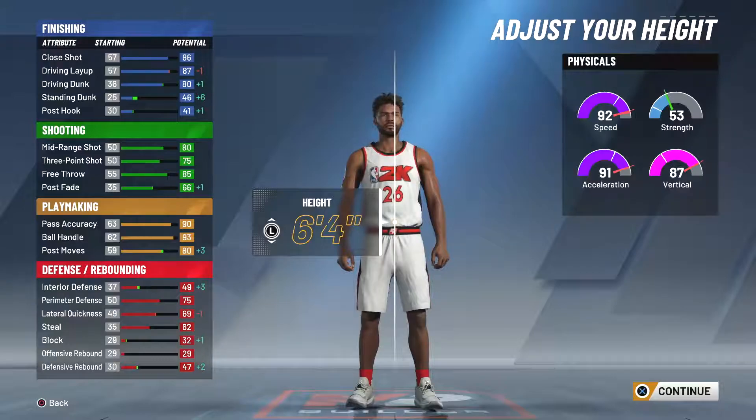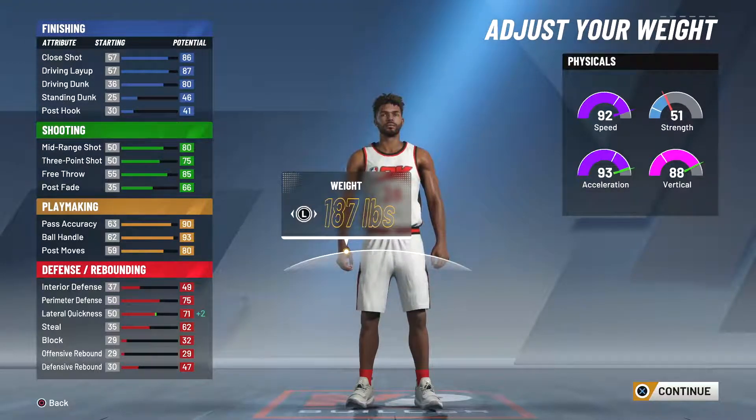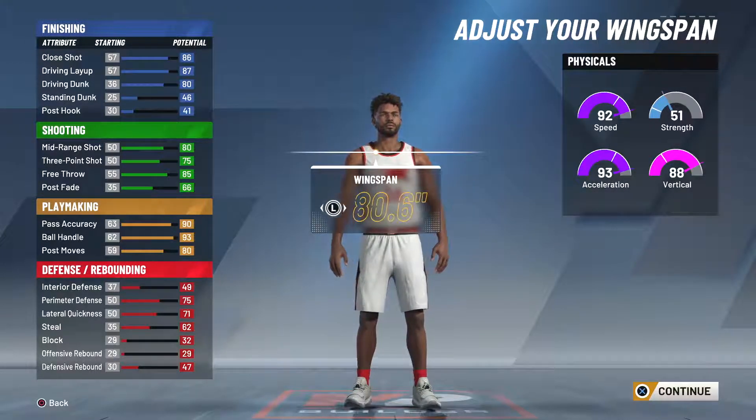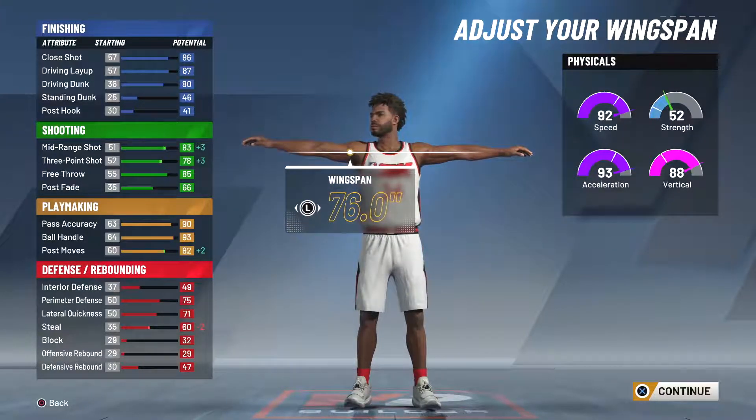I went 6'4" on this first player. I got 80 driving dunk, and after you make the wingspan a little bit smaller you can get around 78 on the 3. I went with 92 speed. The physicals can also determine some of those attributes as well, so there are some more options in terms of those physical things that you can max out.